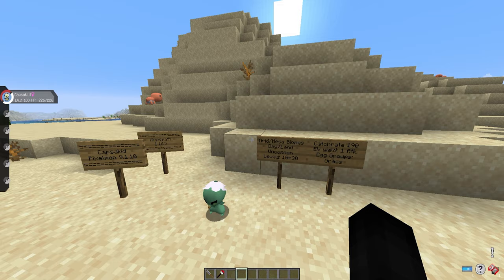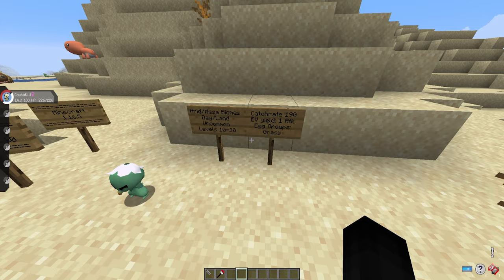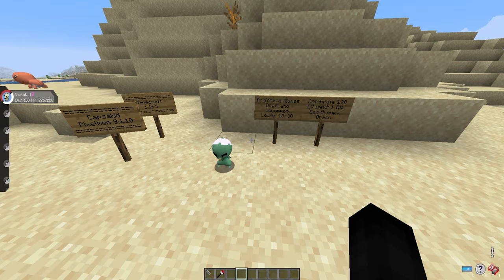The mesa is no longer the term used to describe those biomes. As for the uncommon rate, you should see Capsicid pretty commonly in your world — it shouldn't be too much of a task to find it. It will have a catch rate of 190, and if you defeat them in battle, they will yield one Attack EV. They are part of the Grass egg group if you desire to breed Capsicid.